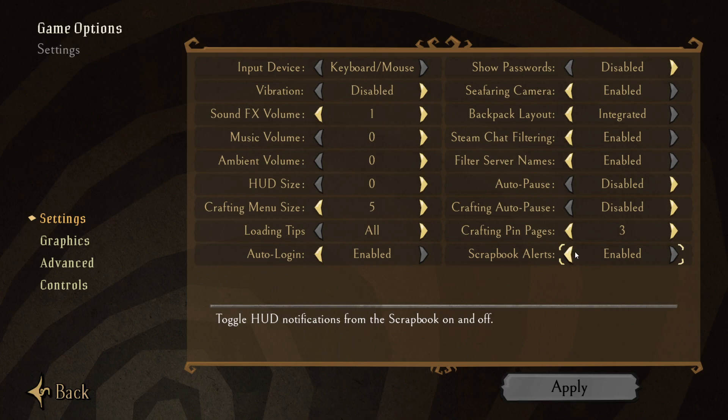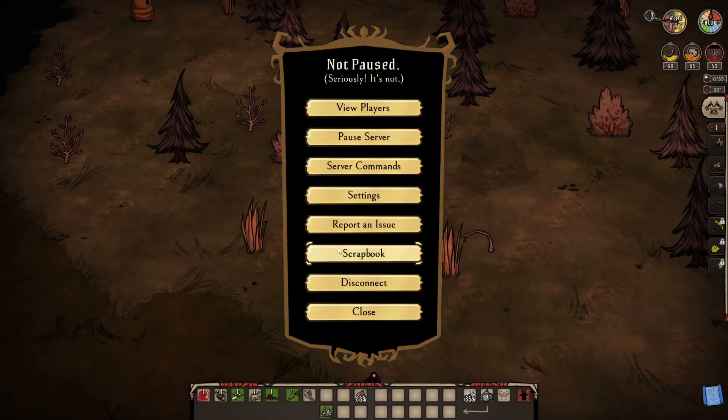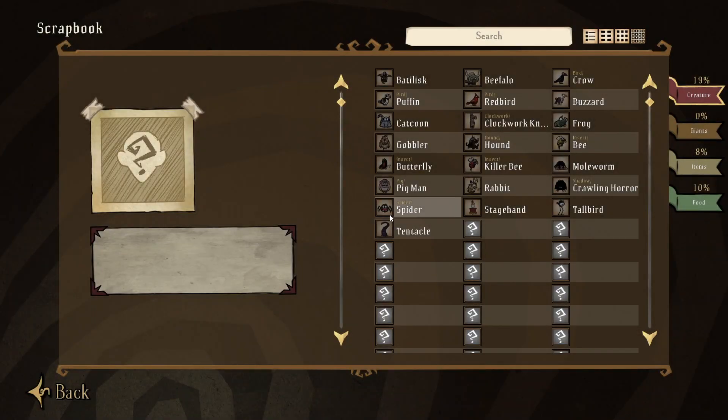So now you know that you can turn it on or turn it off where it doesn't actually pop up on you, but you can still press escape and go to your scrapbook. I would really like this to be built into the game where you don't actually have to exit out, because there are some instances where you might be walking around, Deerclops shows up, and you can't really exit in order to do this. But at this time, it looks like it's going to be built into whatever menus it has.